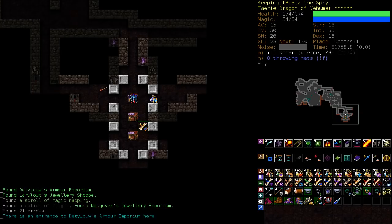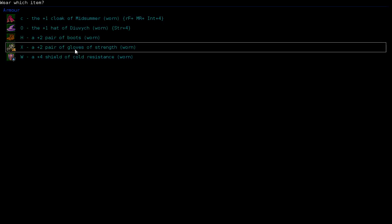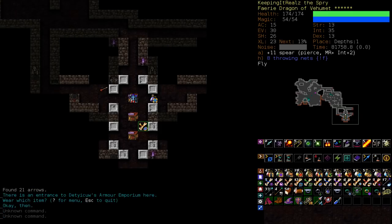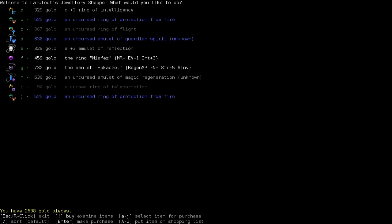Plus two gloves of Dex — okay, we're going to check these other shops first. But that is preferable to plus two gloves of strength. Strength for this character... well, it depends how you like to build your mages. If you like to have relatively heavy armor, you've got dragon armor, the strength will be valuable to you. But this character can't wear any body armor, so we'd rather have Dex for more evasion.